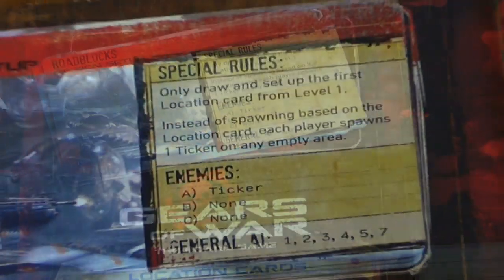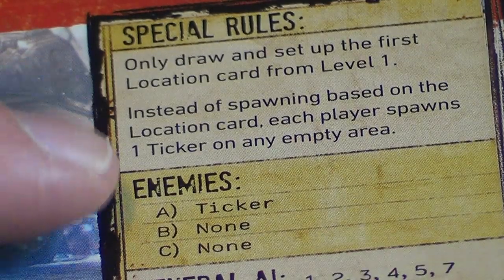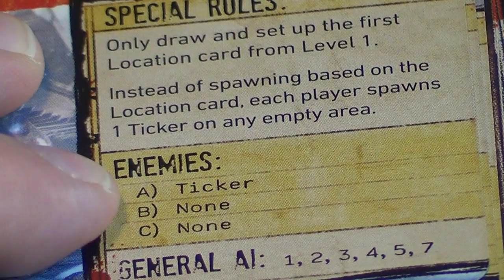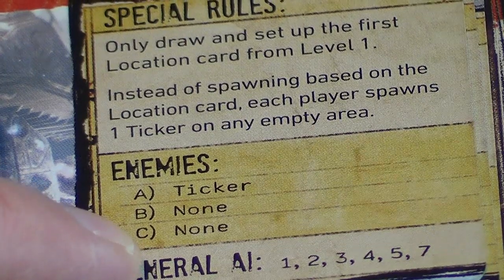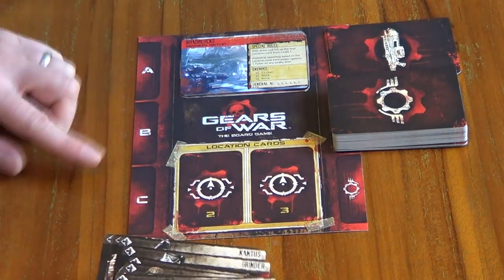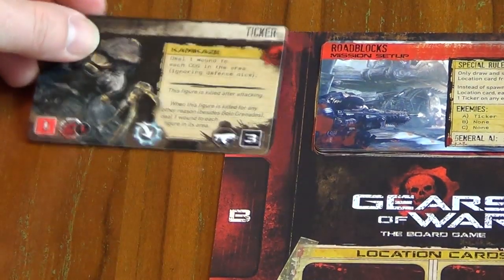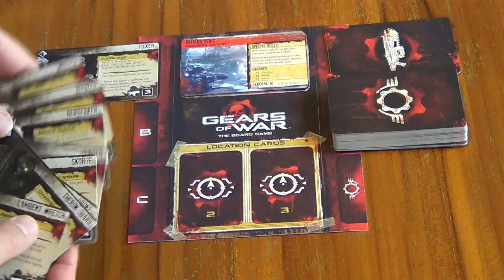Next thing we need to set up our enemies, and we need to check the mission setup card for this. Roadblocks tells us that we only have tickers, so this is going to be quite a strange mission to start with. We have no B's and C's. A's are low-strength enemies, B's are middle strength, and C's are the high-strength bad guys. So on Roadblocks we just have tickers. We only need tickers — B and C are empty, but normally you'd have tougher guys there.